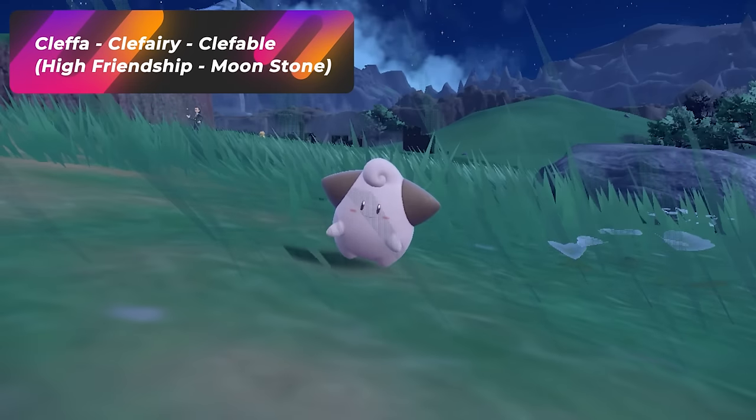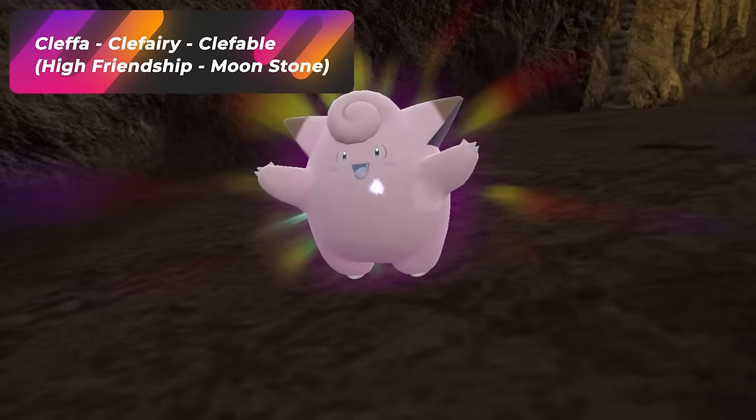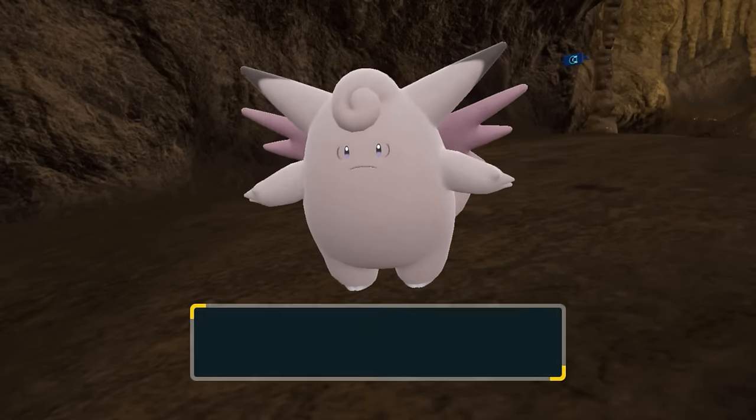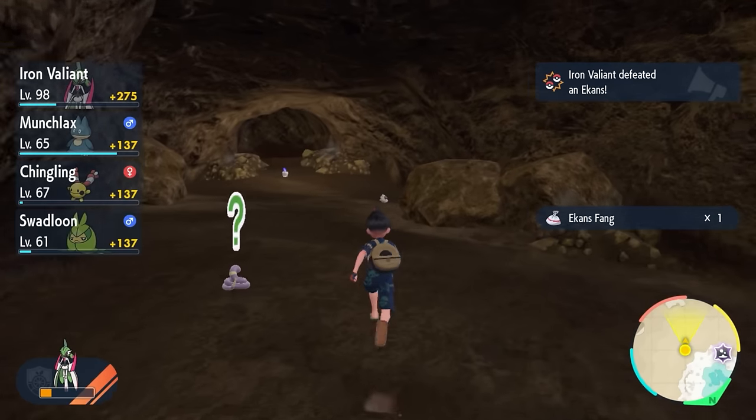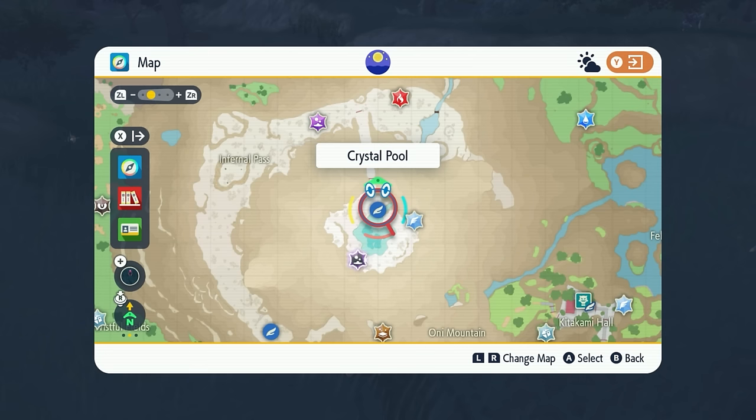Cleffa will evolve into Clefairy at High Friendship with one extra level. In order to evolve Clefairy into Clefable, you're going to need a Moon Stone. Cleffa is also located in the same cave as Feebas — just go to the Crystal Pool and head all the way down. Sometimes they spawn above in the Crystal Pool area at nighttime.